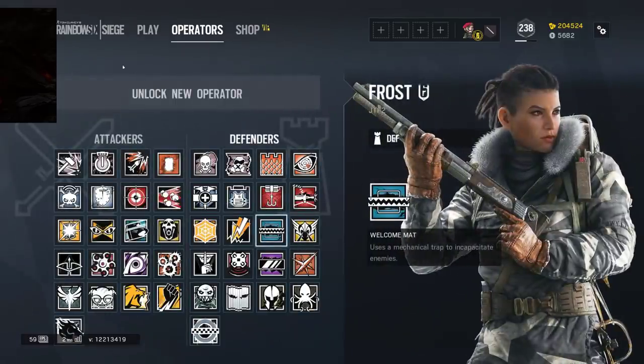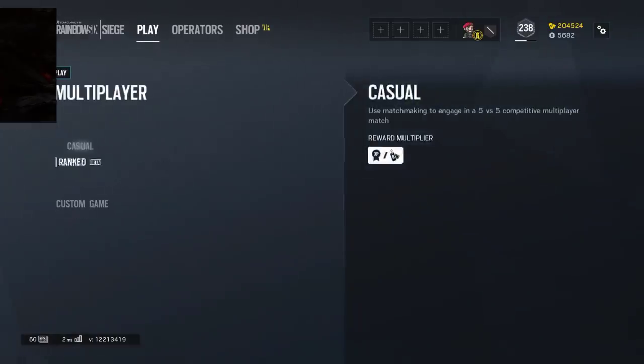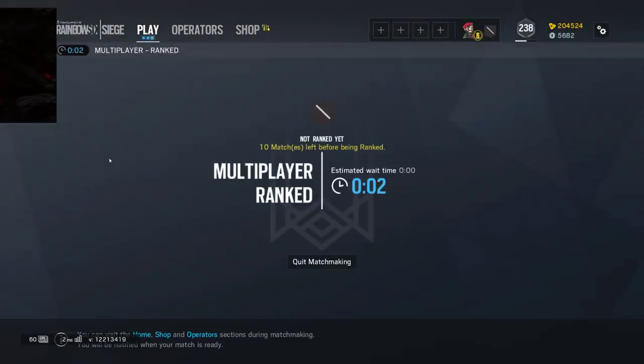So that is the new Rainbow Six. I guess we should just hop into ranked — first thing you do is hop into ranked. Don't forget to subscribe, hit the like, and share. Good luck with the Frost Elite, and the winners for the giveaway are happening soon. Don't forget to check out my live stream on Facebook for all the goodies.